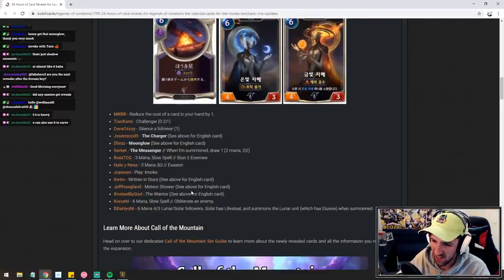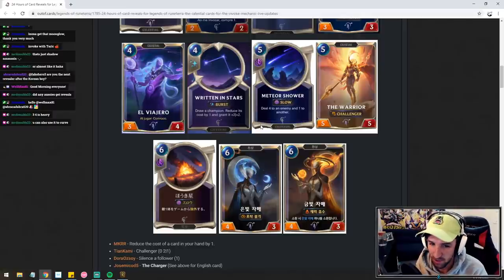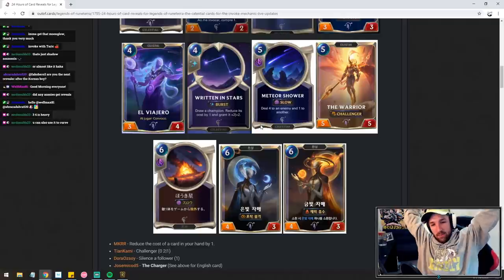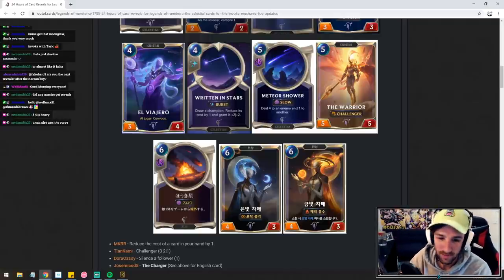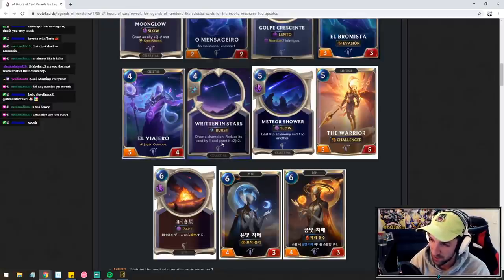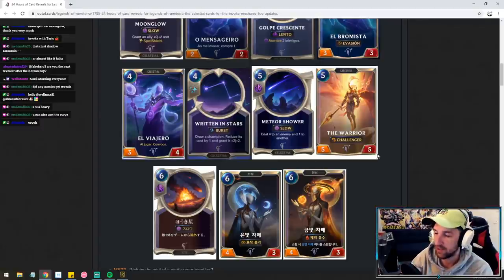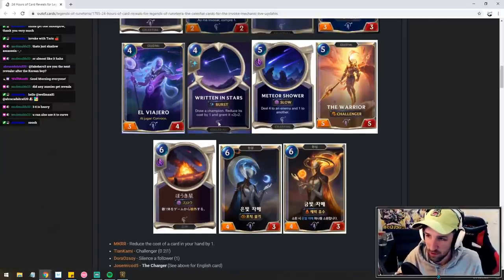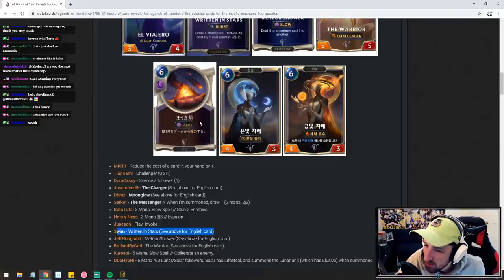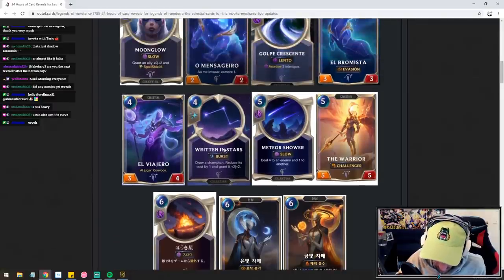Written in the Stars — this is the card that Swim revealed. Draw a champion, reduces cost by one, grant plus two plus two. You've got your way to cycle Yasuo — we can finally cycle Yasuo. You can also use it on curve. Written in the Stars is pretty good. If you're building a deck with singleton champions and you have a card that guarantees you invoking a four, five, or six card, Written in the Stars is pretty good. Four mana draw one, grant plus two plus two — not too bad. It's at burst speed too, though I'm not sure how often that's relevant.